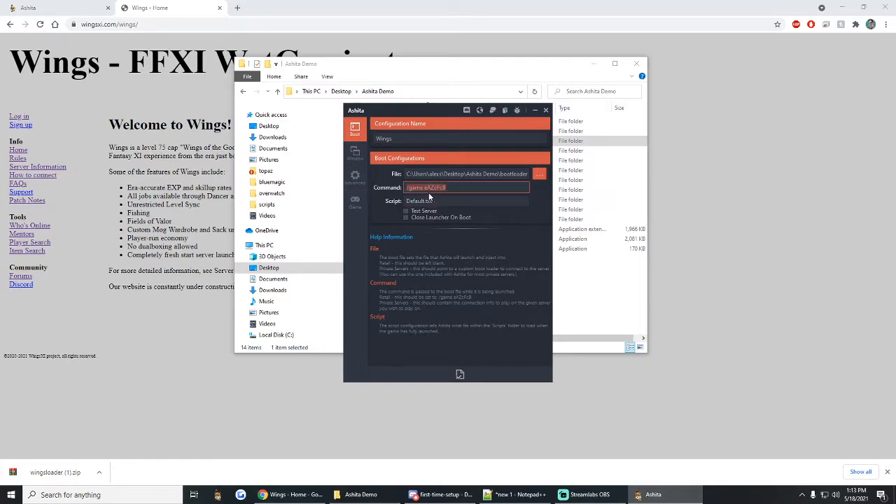The command line is going to be more or less the same for every server. You're going to want to type --server and for Wings it's going to be game.wings11.com. There are a couple of other things you can do to make life simpler — you can put your login credentials into this line as well. If you do --user and put your username, and then --pass and put your password, every time you press this profile it'll automatically run the username and password into the bootloader for you. That's totally optional though — we'll leave that off for now.